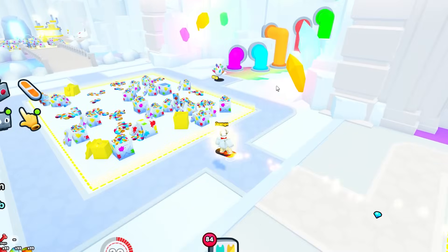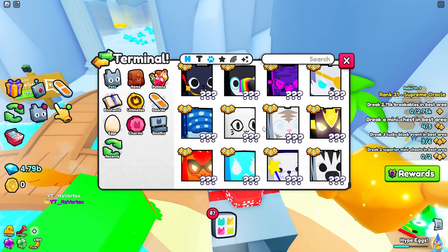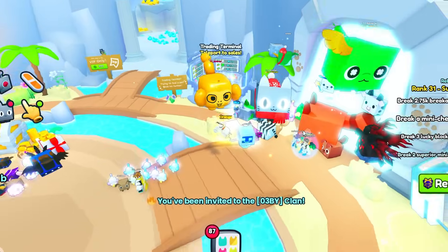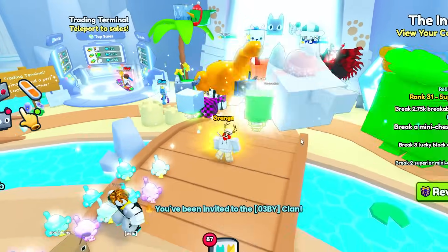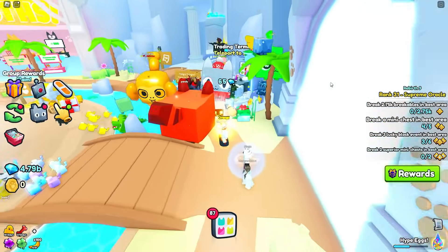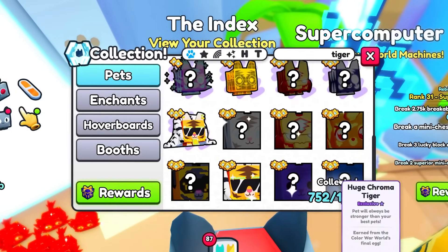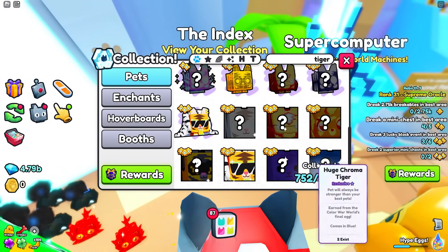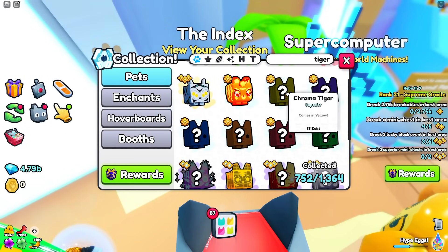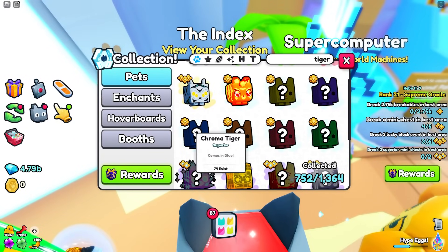I went ahead and looked through the entire trading terminal and couldn't find this tiger pet anywhere — it might just not be available yet and no one's hatched it. Looking in the index, the pet is the Huge Chroma Tiger. It doesn't show the chances — you may have to actually hatch it to see them. The normal variants include yellow, purple, green, red, orange, and blue.